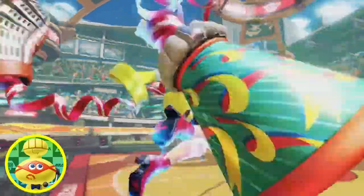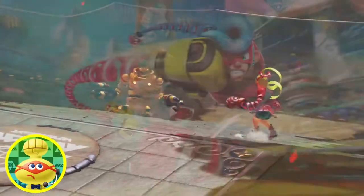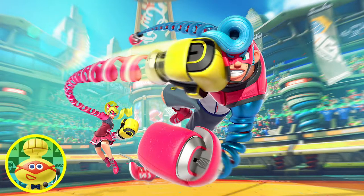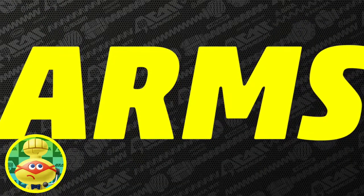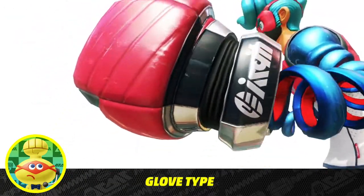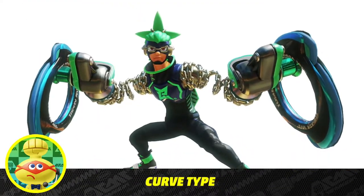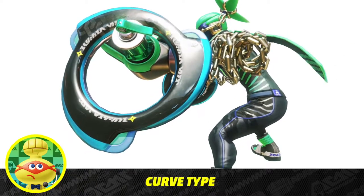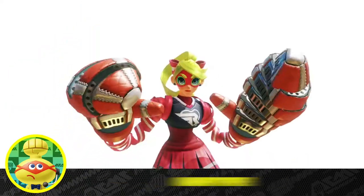Now stay tuned and always stay in arms reach. Sorry, couldn't resist. You guessed it, the biggest feature is the weaponry fighters attach to their fists, called arms. There are standard glove type arms, multi-shot arms that really cause a ruckus, specialized curving arms for cornering opponents, and powerful heavyweight class arms, just to name a few.